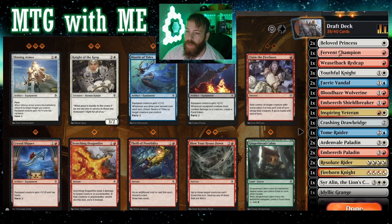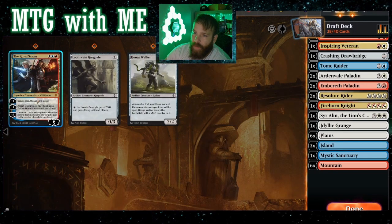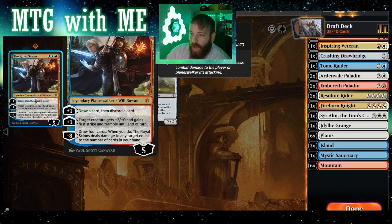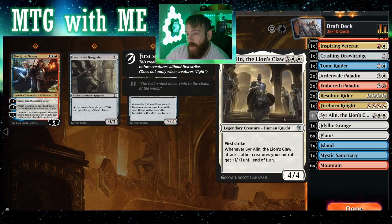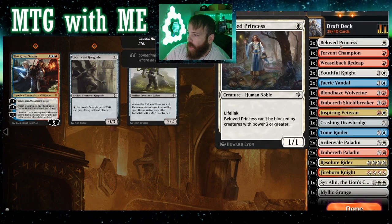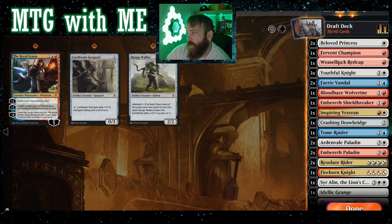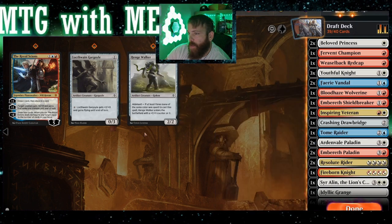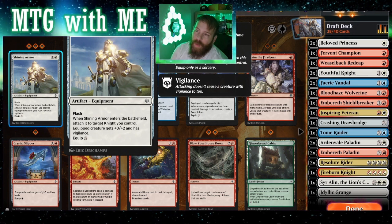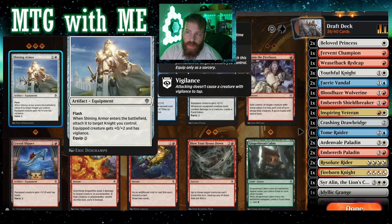Locked Wing Gargoyle — one-drop zero-three, could be a two-three flyer. But for now let's get that out of there. Fervent Champion — definitely keeping. Beloved Princess — it's good and it's not good, because we've got the other ability with Will and Rowan, the Royal Scions. Because of that it totally changes things — we can give first strike, we can give plus two plus zero. It does help gaining a little bit of life, which is good. We'll come back to it. Shining Armor only helps toughness, so maybe we get rid of the equipment stuff now and just do control and draw cards.